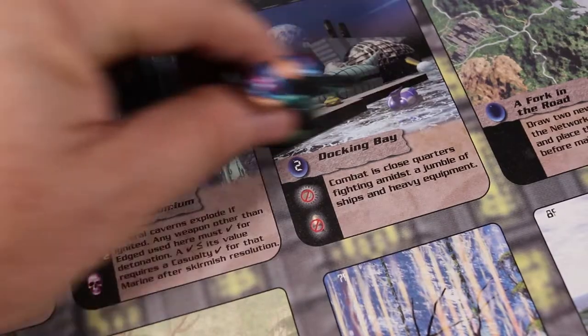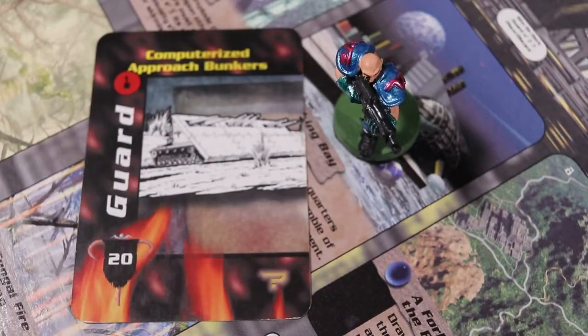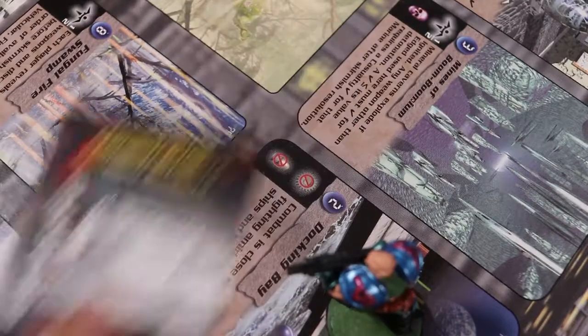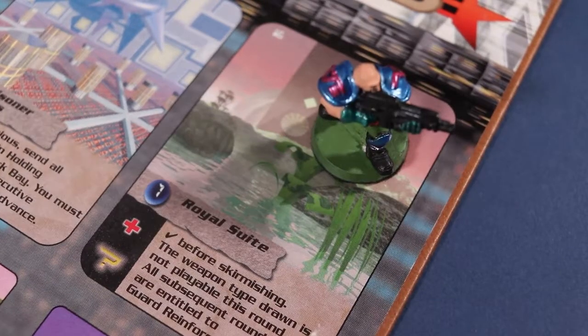The game proceeds when the players move the Scout to a new location. The guard will be present, and combat breaks out. The guard commits their forces, and the players commit one Marine and one weapon card to the combat. If the flag and weapon values of the Marines are greater than the flag value of the guard, the Marines win and successfully advance. The Marines must make it to the Royal Suite in the Dark Citadel before time runs out. Otherwise, the guard wins.